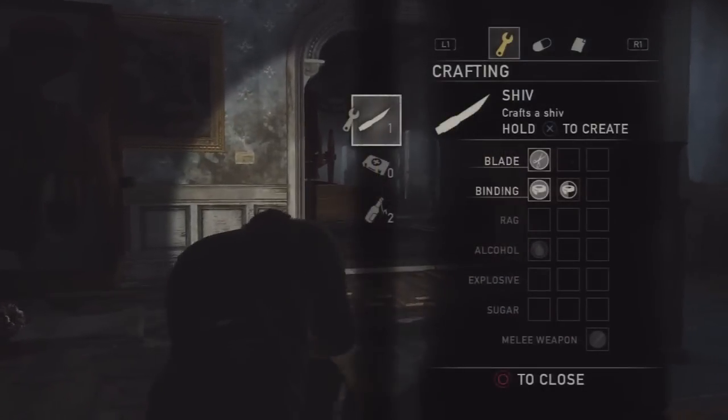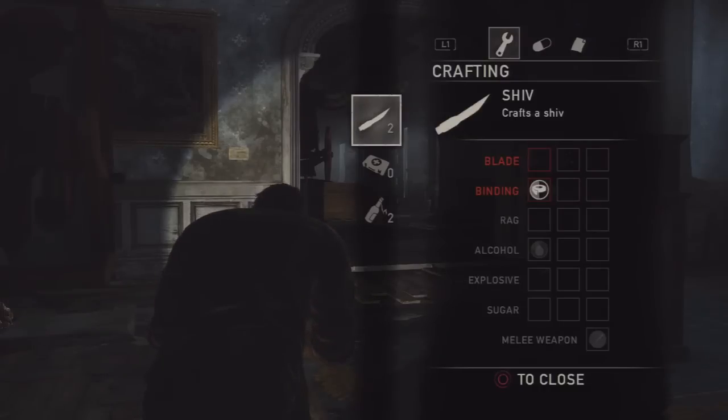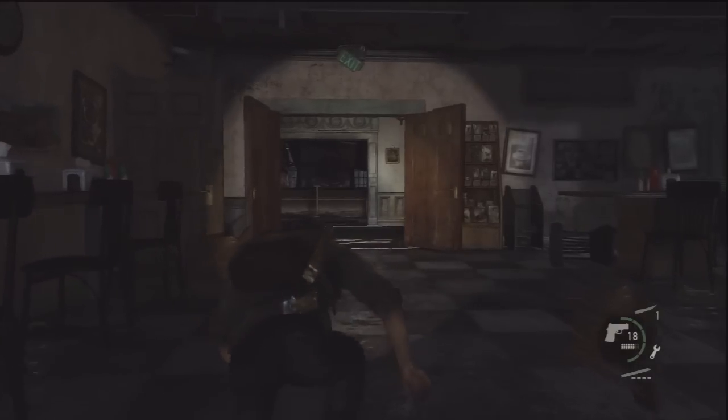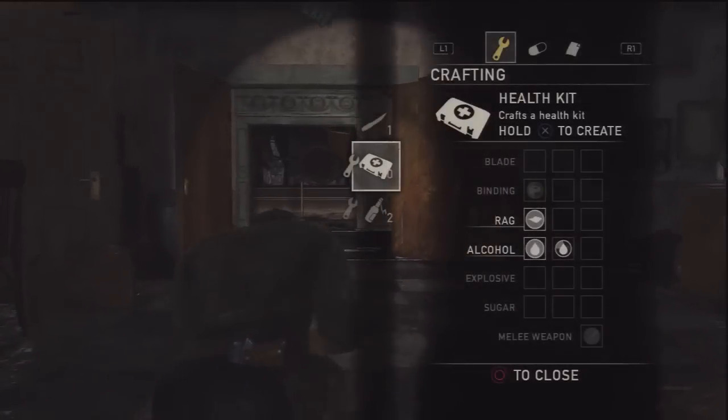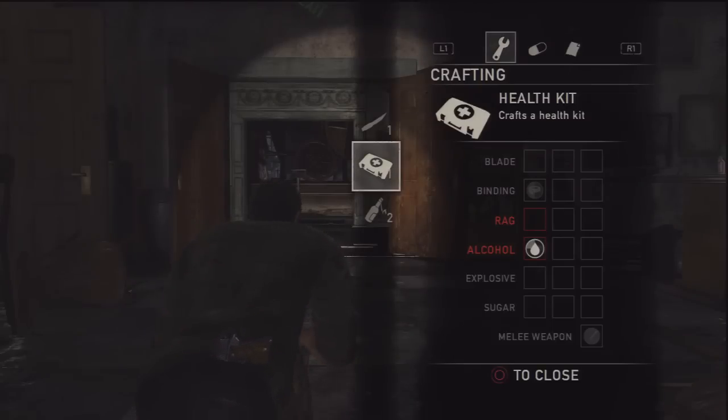Now I'll go over the various craftable items. Starting with the shiv — one of the basic items you get near the beginning — you need a blade and a binding. For health kits, you need a rag and alcohol. I don't actually craft many health kits personally, but that's the recipe, and it's one you get automatically near the start.